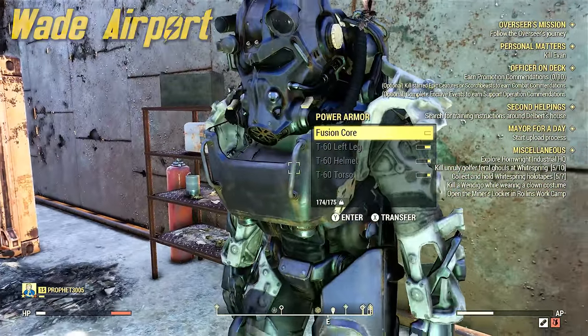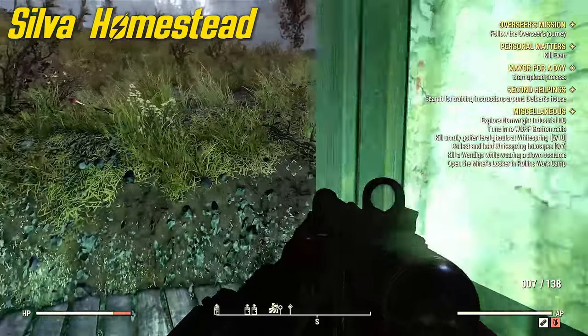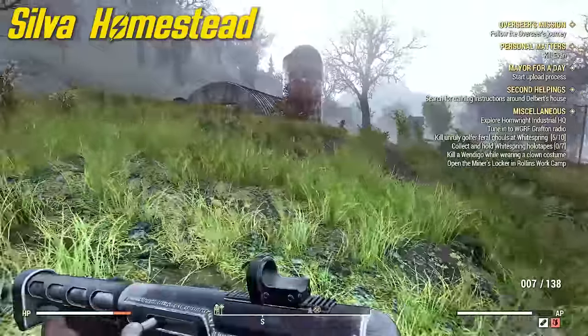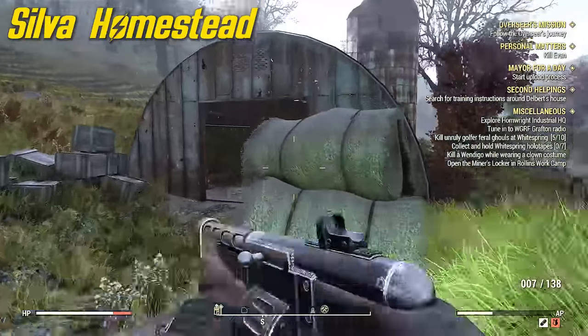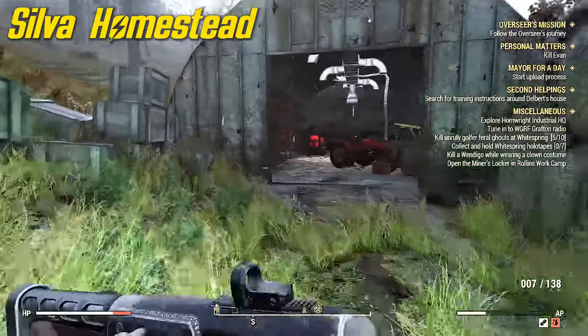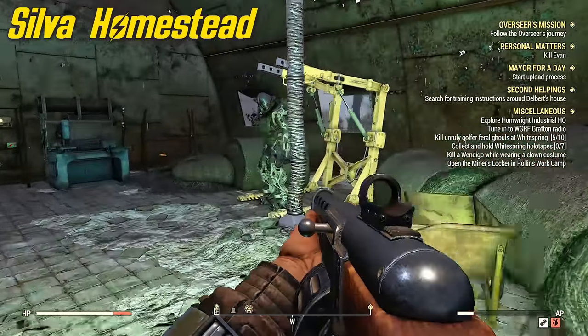Number 17 is at Silva Homestead. Same thing here — we're going to come from the house to the hangar, and there's going to be another power armor station. If it's empty you know the power armor isn't there; if it's there, you know what to do.